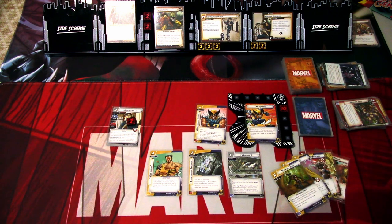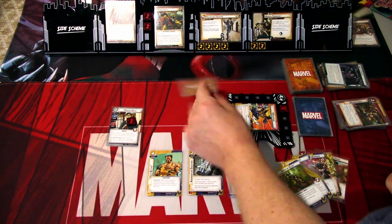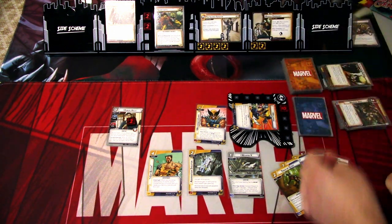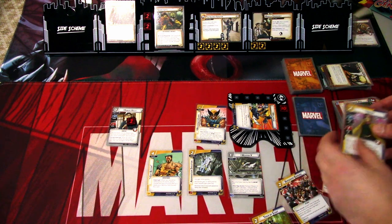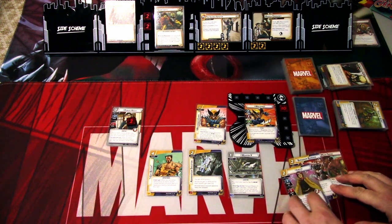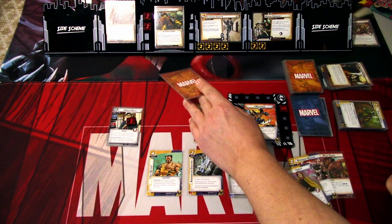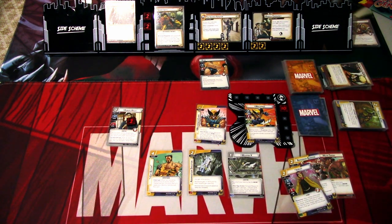We add 2 threat. Sabertooth attacks; I will defend. 2 plus — if this attack defeats an enemy, it doesn't, so we don't take any damage. I'll discard Battle Fury and Track by Scent to ready. Then we get an encounter card — if it's an advance, we lose. It's Blob. Blob has Guard, and that stops us from winning next round. But it is what it is — we'll see how we can deal with Blob. That is that round.